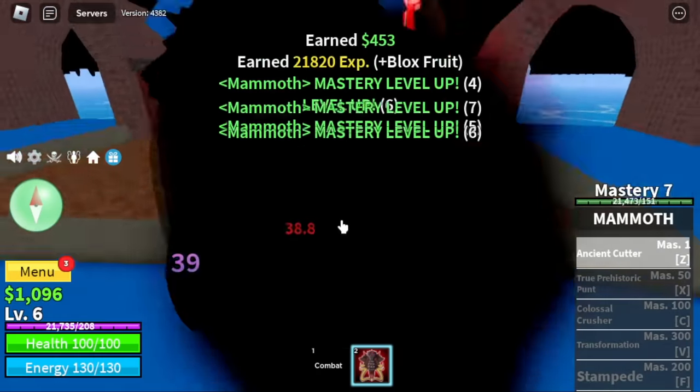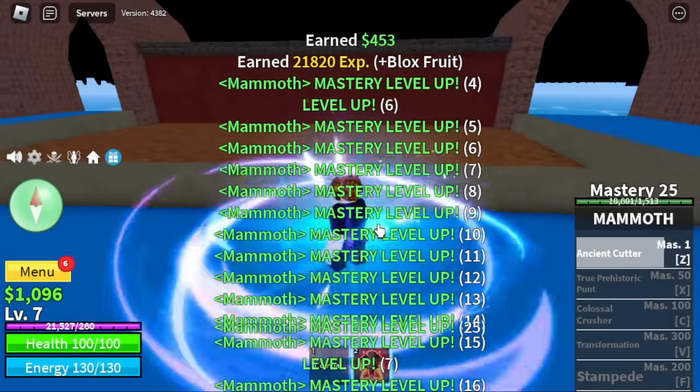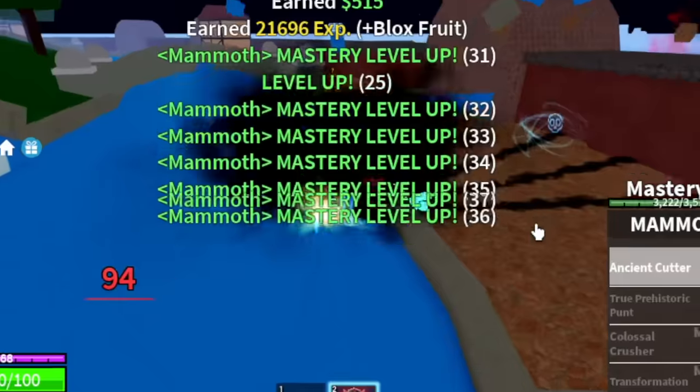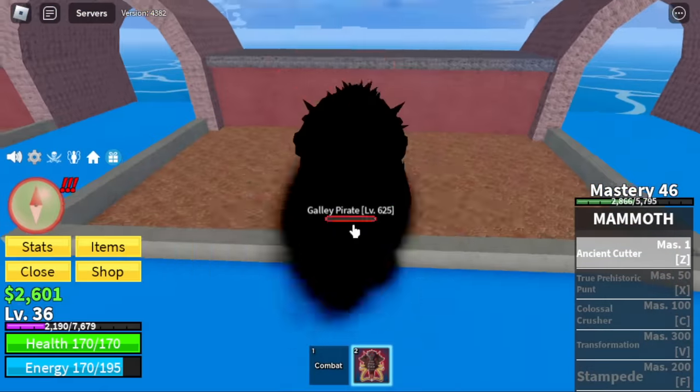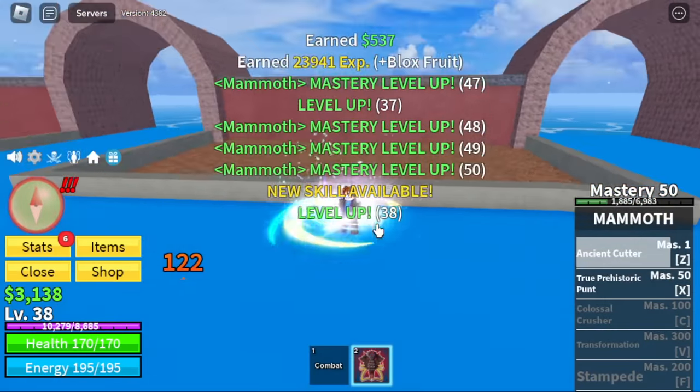Z skill — check that out. Boom. Okay, lots of masteries. So we're going to keep on doing this until level 60. Good thing we will be unlocking our new skill here: the X skill, the True Prehistoric Punt.